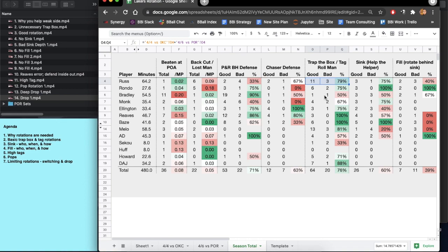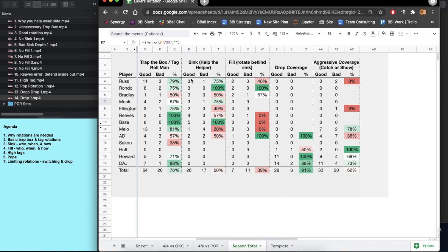When it gets to the second and third elements of the defense, that's where the Lakers have had breakdowns. On sinking — that second rotation, helping the helper — there are issues: Melo not good, AD not good, Ellington not good, Reeves not good, Bradley not good. Monk and Russ have been good at it; Rondo and Baysmore have been very good. All very small samples. Team success drops from 76% on the first rotation to 60% on the second. On the third rotation it gets even worse — 39%.